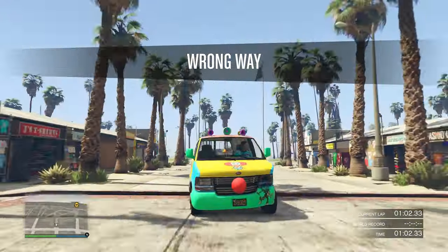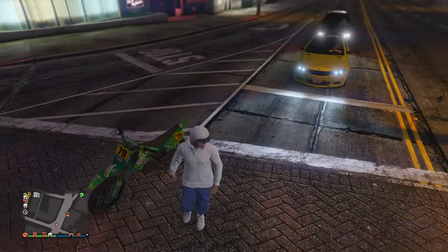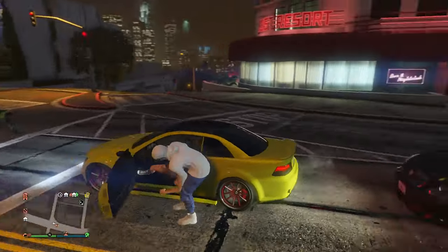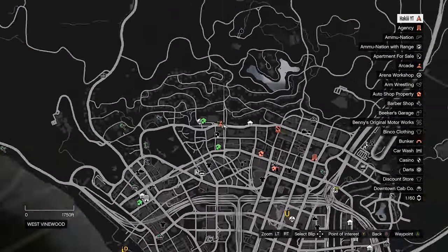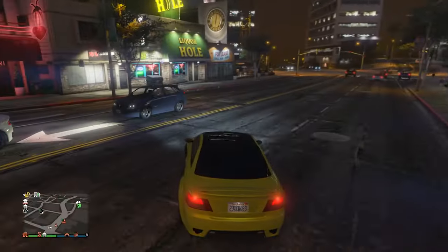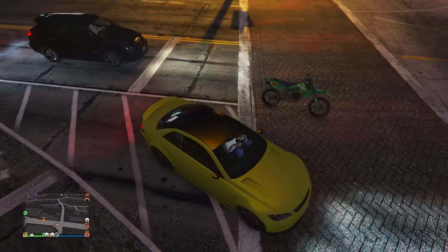Next up is the Upgraded Sentinel. We already spawned one — it spawns from 11 PM all the way to about 5 AM in-game time. It spawns on a specific road right next to this arcade on the map, and comes either in lime or a really cool purple color. We got the lime one, but I'll show you exactly what you need to do to spawn it.